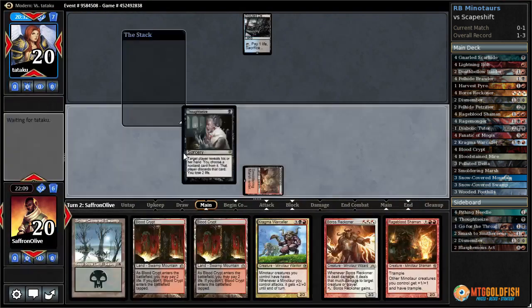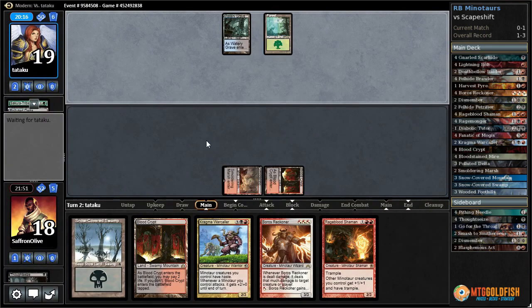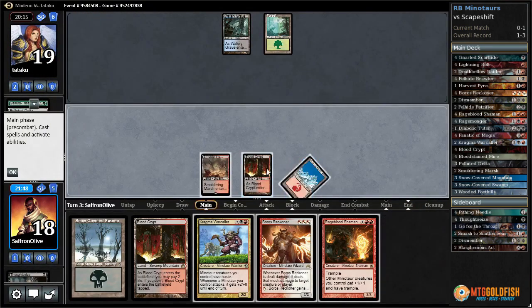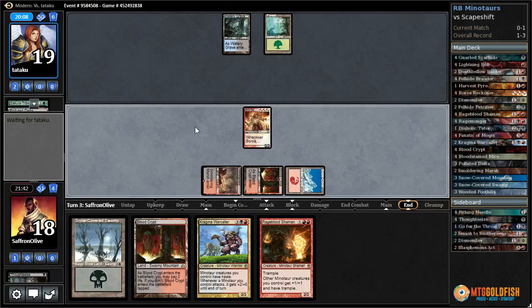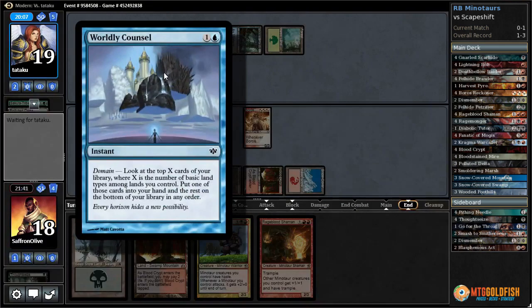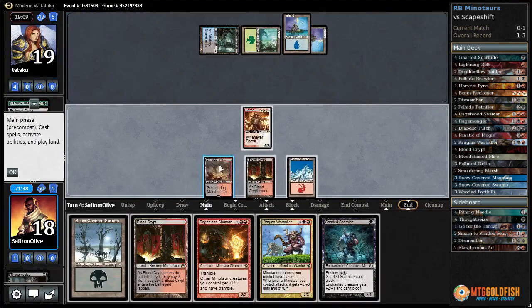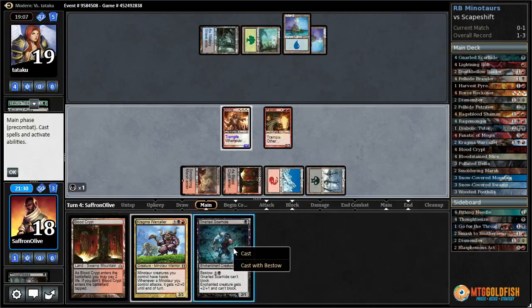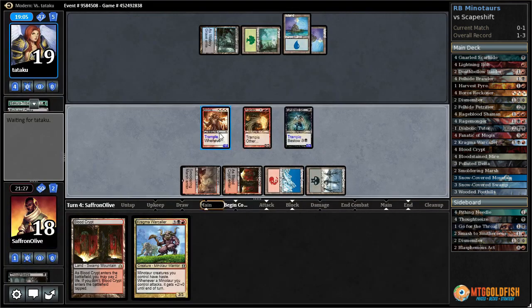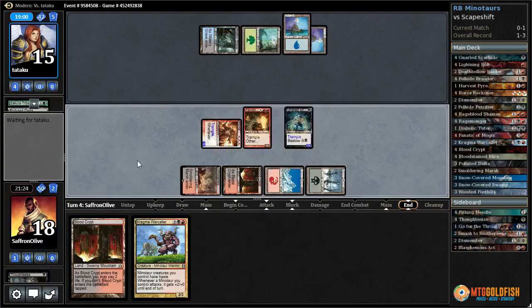I guess we just take the Tribe Elder — take one. Bring to Light doesn't really do anything because they have another one anyway. Bail Off is annoying, that's for sure. Another land — snow-covered Mountain into our Boros Reckoner. Our curve's not horrible — can Rage Blood into Warcaller, that's a lot of damage. They drew a Worldly Console — land for opponent, and Search for Tomorrow gets another land. But we get to play a Swamp, play Rage Blood Shaman, play Gnarled Scarhide, get in with our Reckoner — puts opponent down to 15.